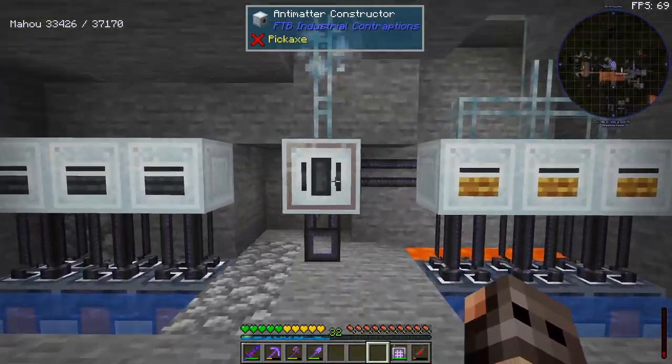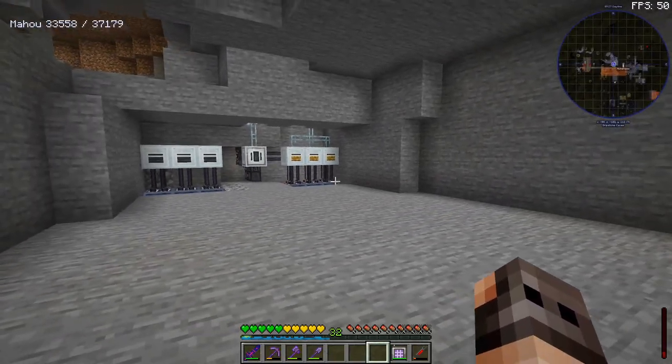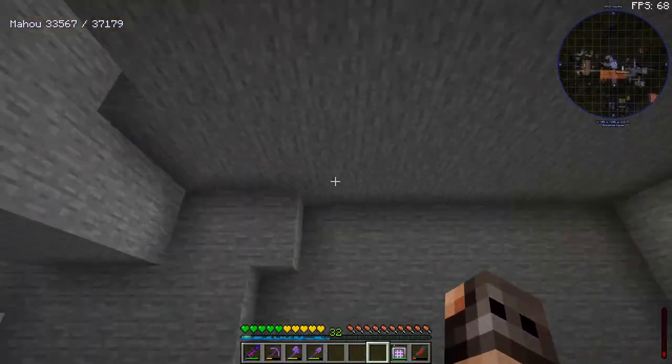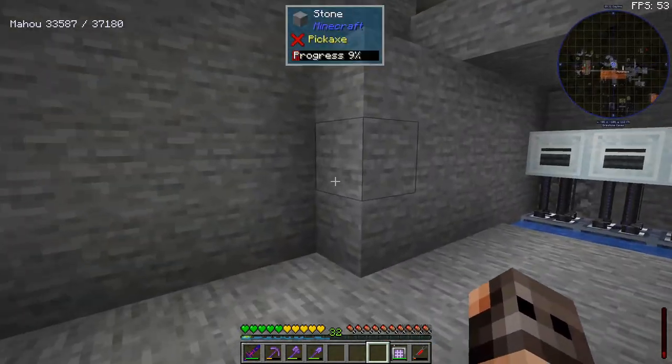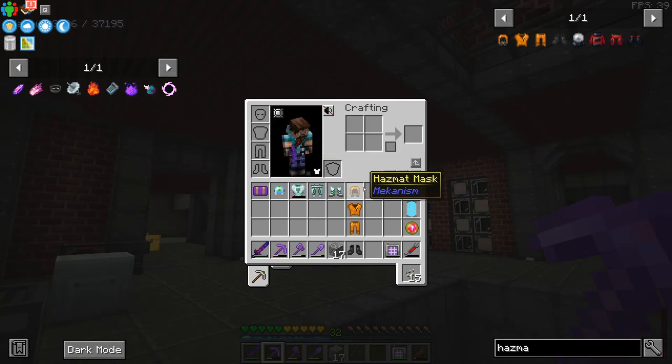The antimatter that we are producing here is radioactive, and I live here. I don't want to be mutated. The room we have for our antimatter setup is not very safe — it doesn't have a door, no shielding, and it has access to the sky. I don't think the quantum armor is going to protect us, so we're going to fix it.